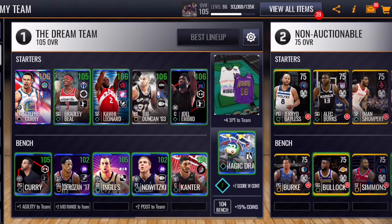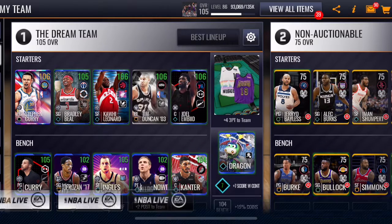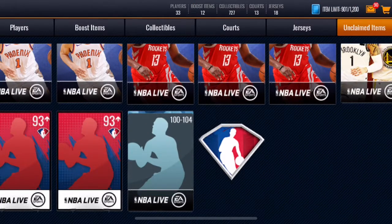I got this Tim Duncan from the Finals promo — he's really good. And then Joel Embiid, who is the monthly master for this month. If you guys want to see any gameplay with any of these cards, be sure to let me know in the comments down below.